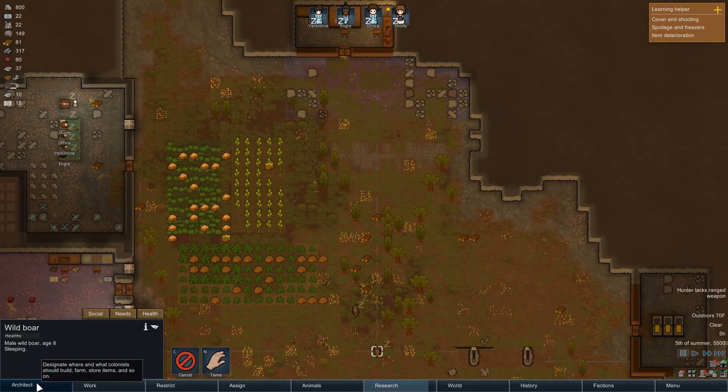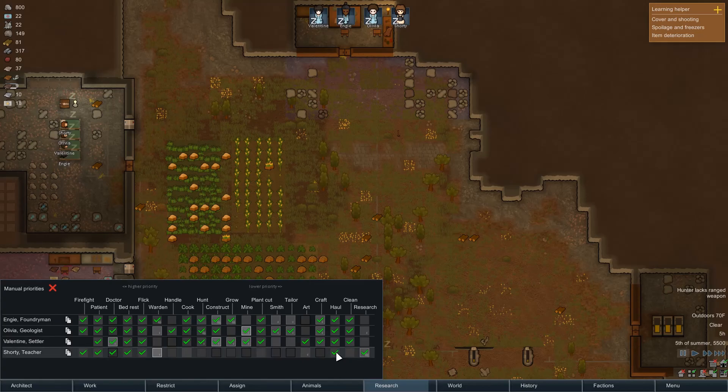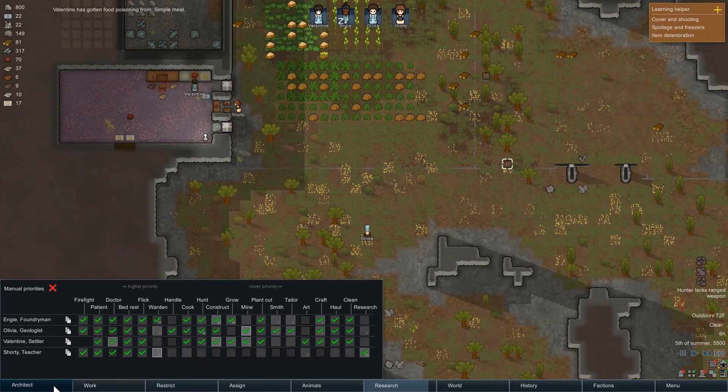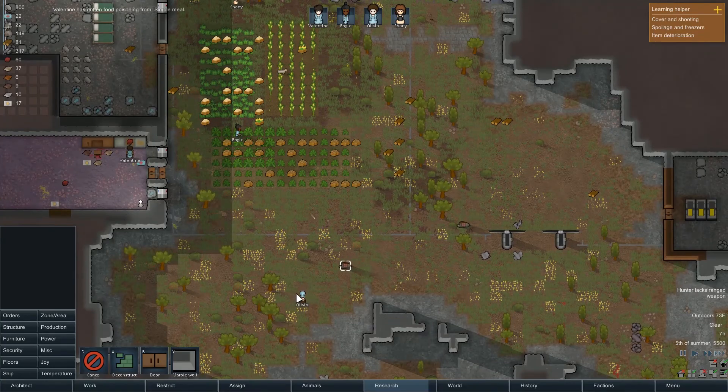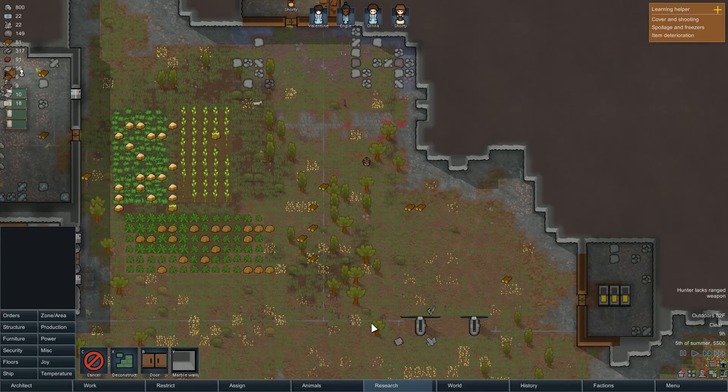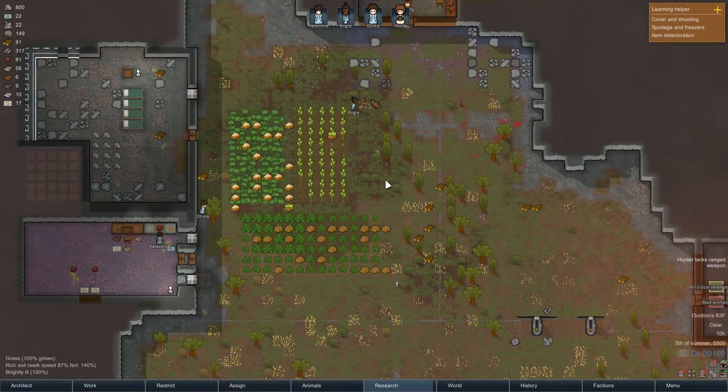I don't understand why people are not hauling that food — they should be hauling that food, right? Cutting the harvest, but then you should haul it. I don't get it. Don't kill the kitty. Uh-oh — yep, something went crazy.